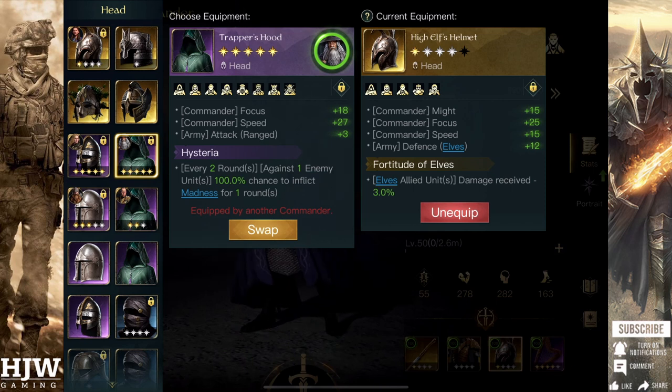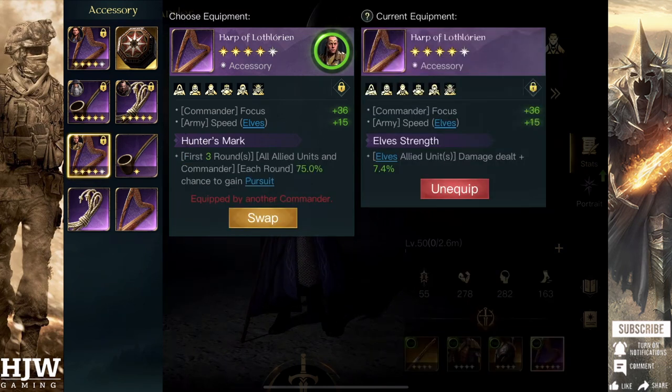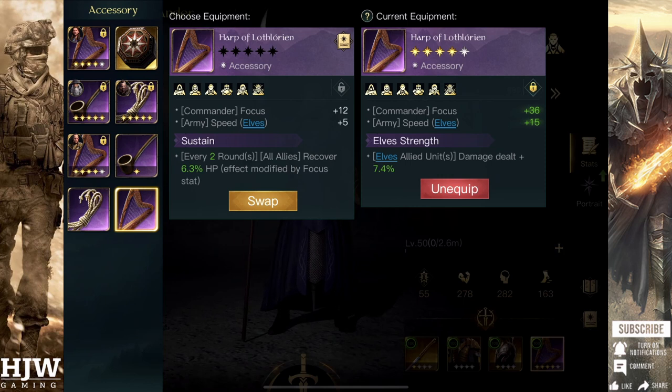For accessory, you want to use the Harp of Lothlorien. I wouldn't recommend Hunter's Mark as many tiles don't use Avoidance. For taking early tiles I would actually recommend Sustain, as that additional healing is excellent — Gil-Galad doesn't actually provide a heal, so having some additional healing can be brilliant for keeping troops alive. You could also use Elf Strength, which is the best Harp in my opinion for PvP, and is also good for just flat increasing your damage.